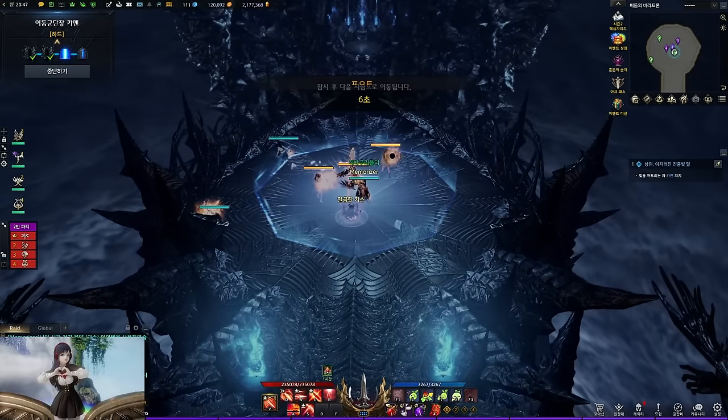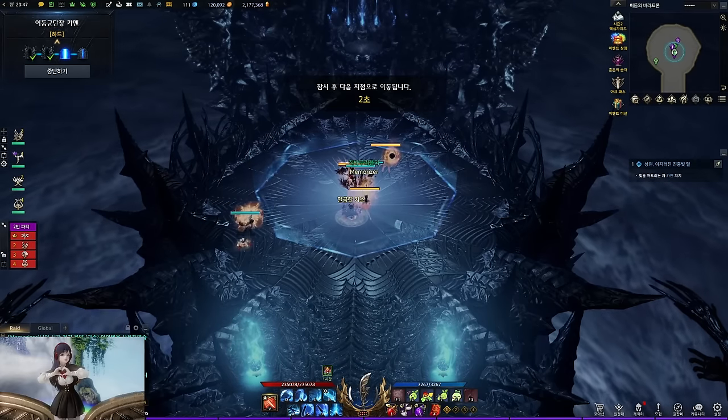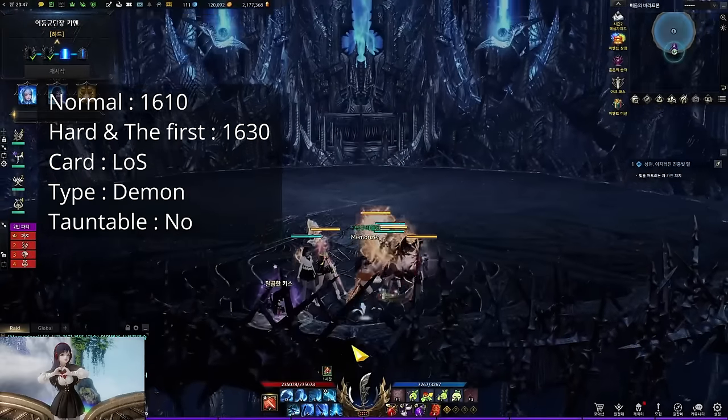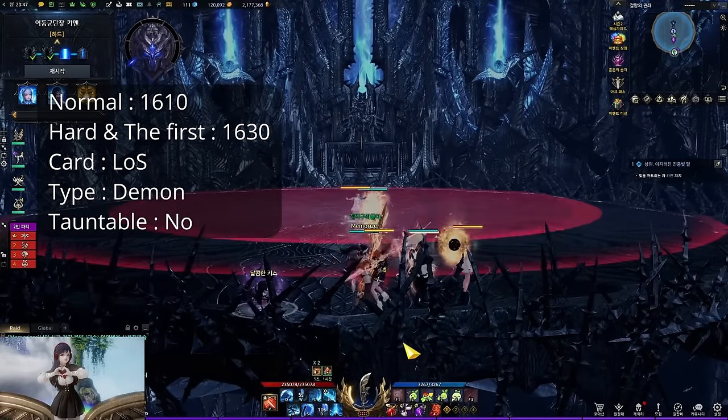Welcome guys, this is the Thaemine Gate 3 guide. This video contains normal, hard, and the first mode patterns. If there is a difference, I will refer to it before I explain the mechanic. For the item level, normal requires 1610, hard and the first mode requires 1630.